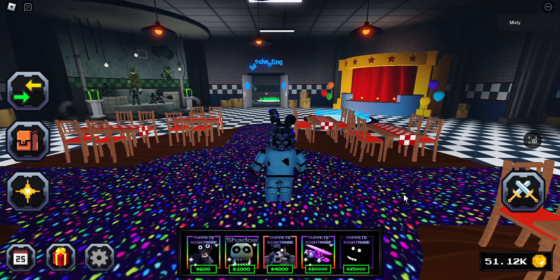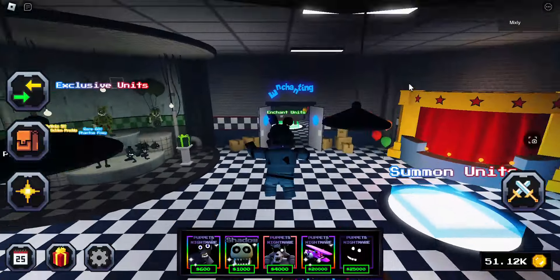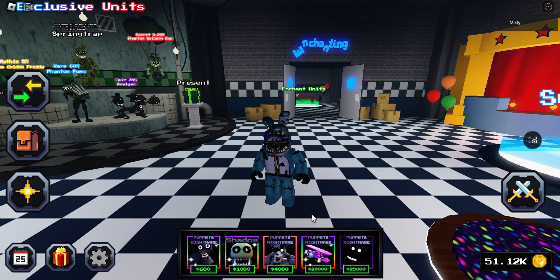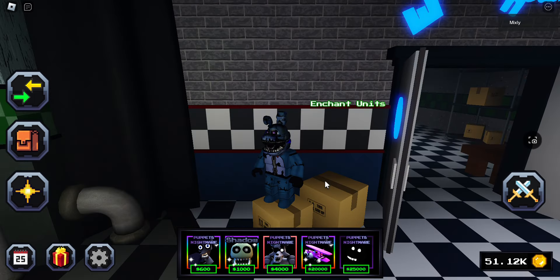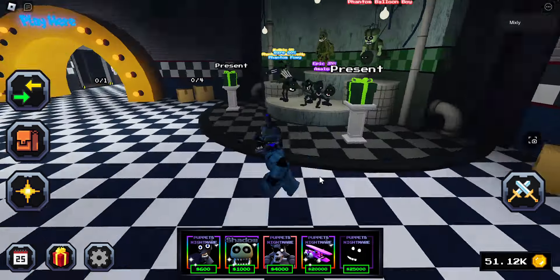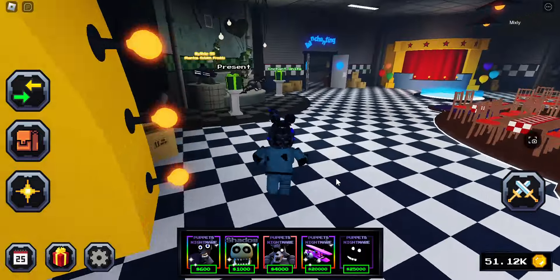What is up guys, welcome back to another video! Today we are back inside Five Nights Tower Defense and we are going to be comparing two of the best starters in the entire game: Endo 2 and Phantom Cupcake. Huge thanks to my boy Duck for letting me offer for his shiny Phantom Cupcake with shadow — without him this video would not be possible.